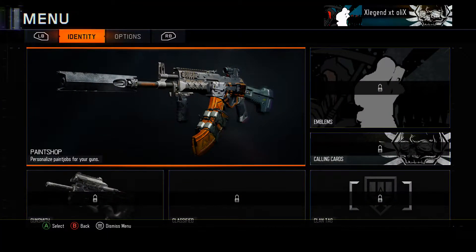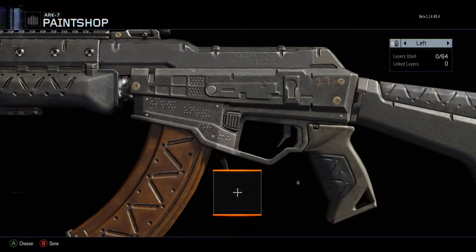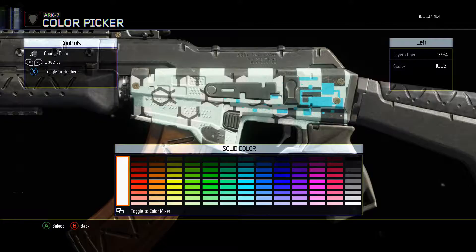So you press the Menu button. Look at this — I don't know what to do. Ooh, Patterns, okay. Oh, this is pretty cool — you can toggle this, I think.